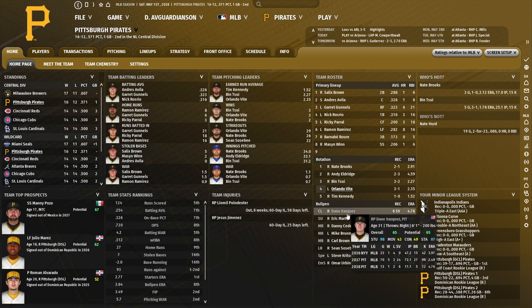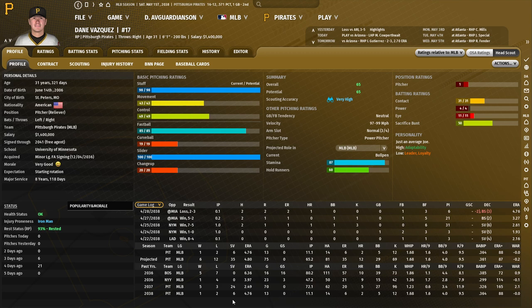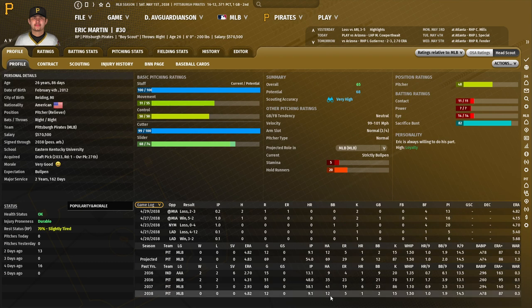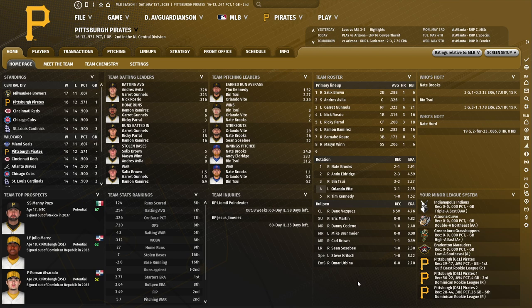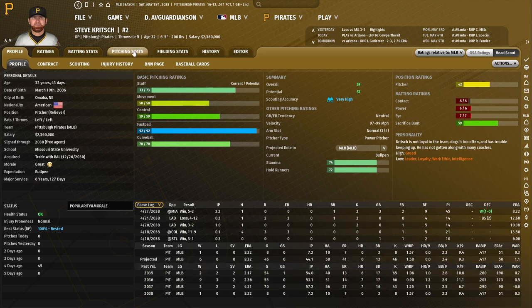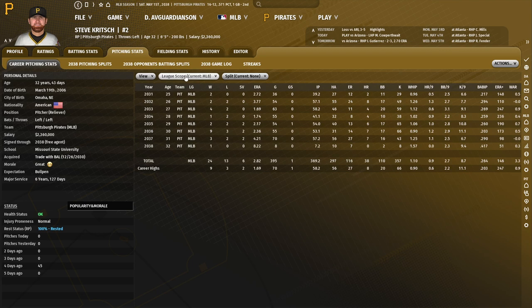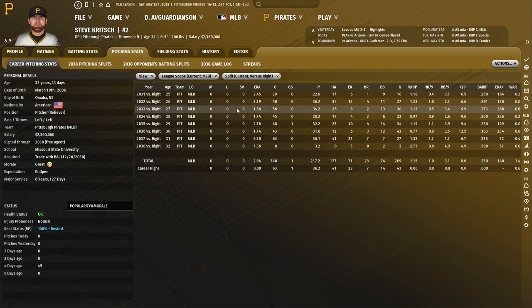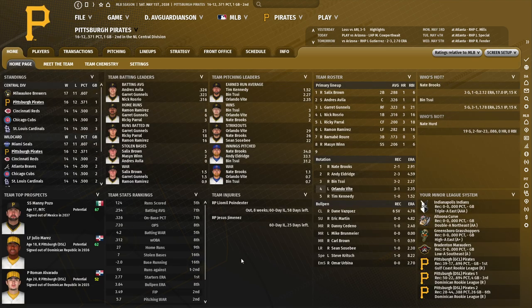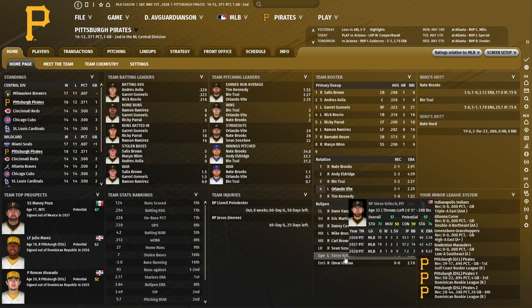Pitching-wise, the bullpen looks okay. Dane Vasquez has six saves but has lost two games — mostly home runs are his issue, and we'll keep a close eye on that. Eric Martin is off to an okay start, maybe not a brilliant one. Steve Critch is really struggling. He's getting lit up by righties and by lefties. We're going to keep a close eye on him too, because I actually have other options for the first time in a while — so if he doesn't get it together, he's going to get replaced.